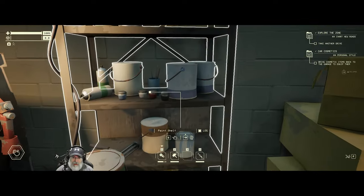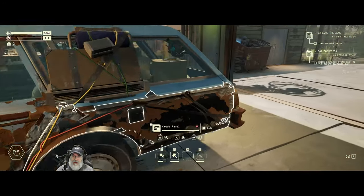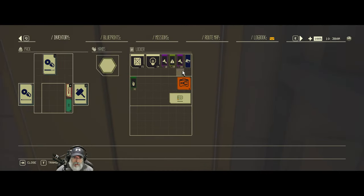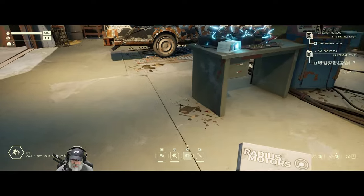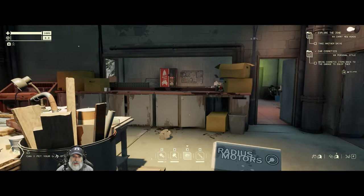One thing that did happen is I found some paint stuff that the game told me to put on this paint rack. I also found a bumper sticker, and it says bring the cosmetic items back to the garage to equip them. The bumper sticker is right here. Is that a bumper sticker? That looks like a book. It says 'Can I pet your dog?' sticker. It says it's a sticker. Put in detailing station to equip.